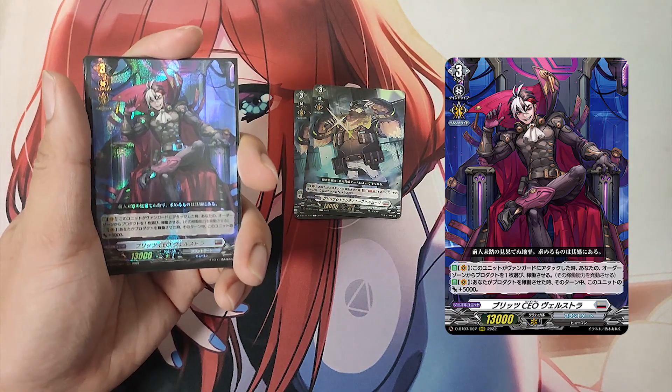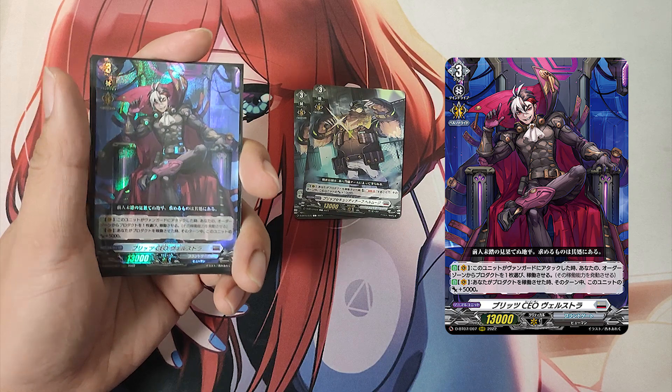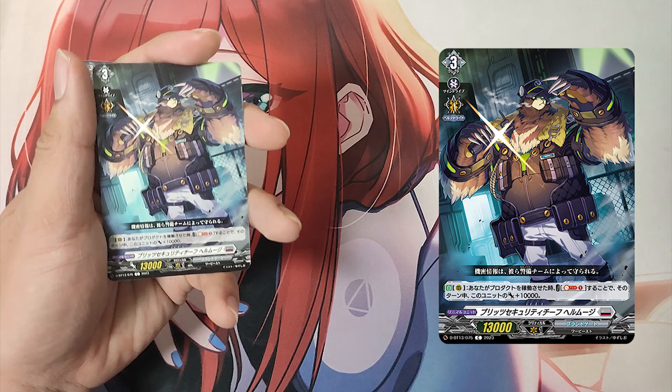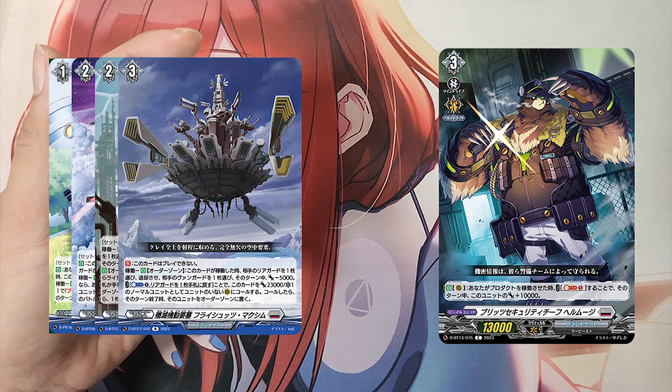The Grade 3, Blitz CEO Wellstra — since we've explained this card's skills and effects during the ride deck portion of the video, we'll just skip ahead. The Grade 3, Blitz Security Chief Harem Z. Skill: Auto as a rear guard — when you operate a product, cost: soul blast 1. If the cost is paid, this unit gets plus 10,000 power until end of turn.